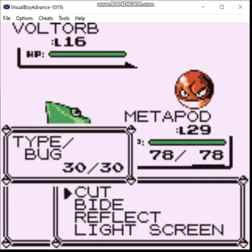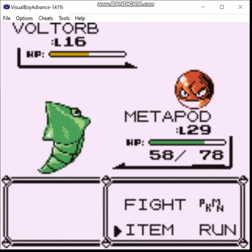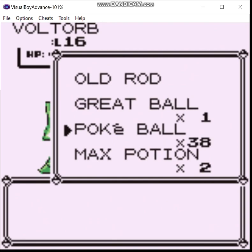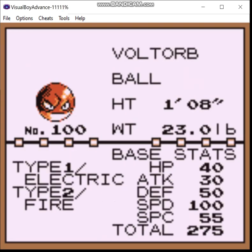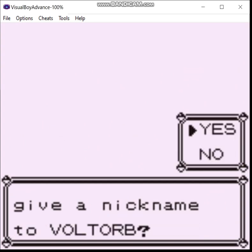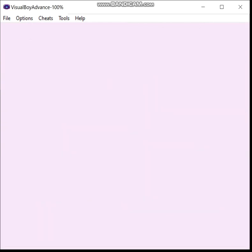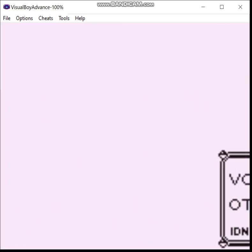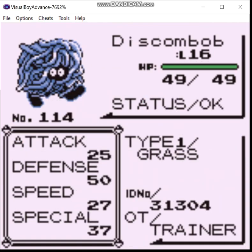There's the Pokemon I was looking for. I dare not lower your level anymore. Now we can go and trade it. As a matter of fact, I do have a Voltorb, little lady. Just regular old Tagala.